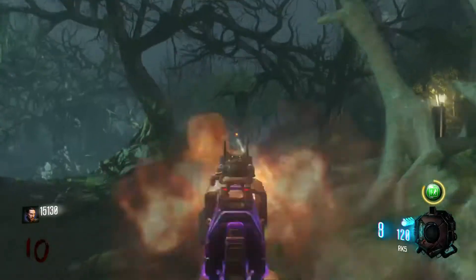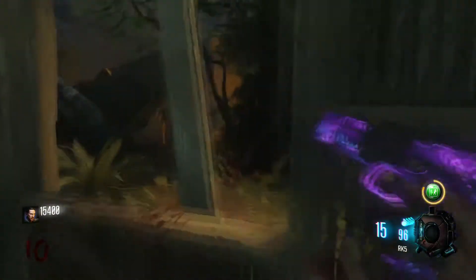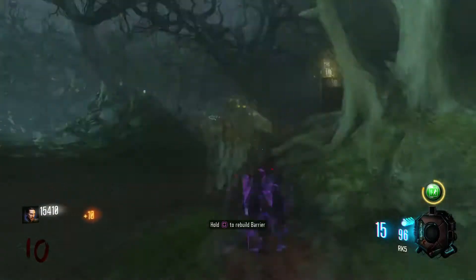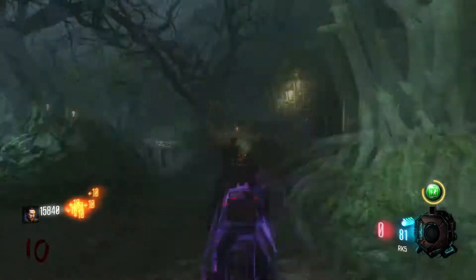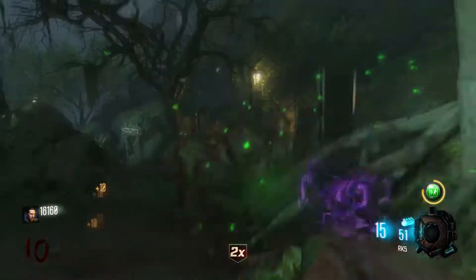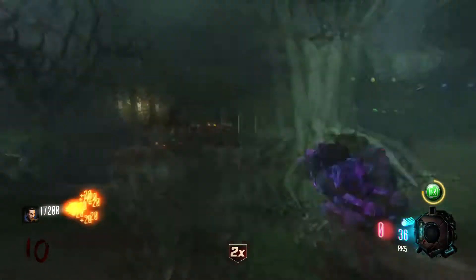We definitely want to chill up here as much as we can — then it can't really come from that right side, so I don't have to worry about this window. This is a pretty good spot actually. I want like a nuke or something. Insta-kill — that's good.